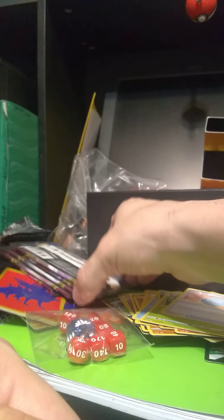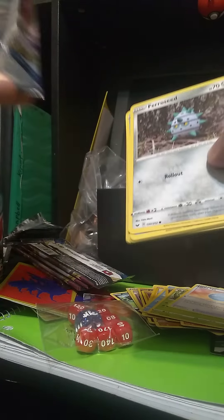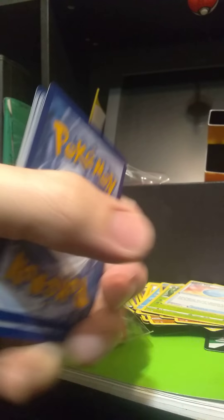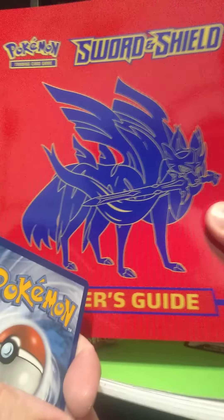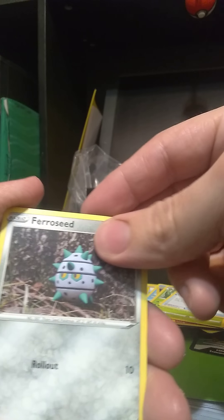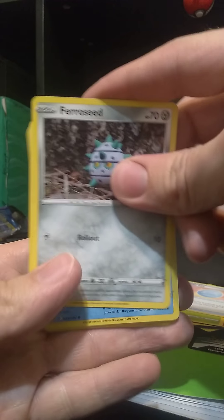So far we've got some trainer cards that I don't already have in the set. If anybody knows — I'm running the Zacian, the Steel-type Legendary on the cover of this box — but apparently the card's really hard to pull. So if you guys know any good parts that go with it, let me know.